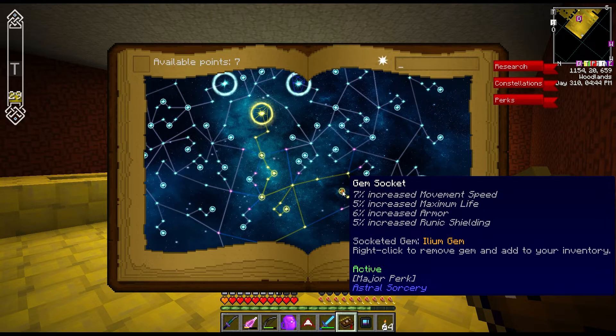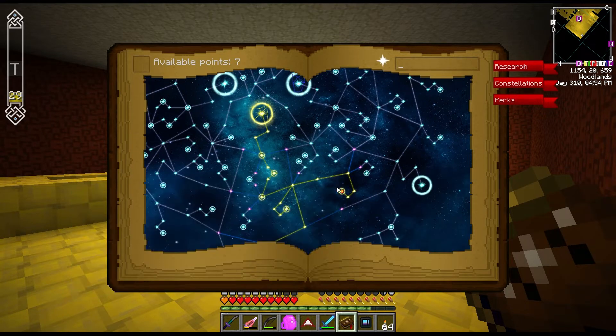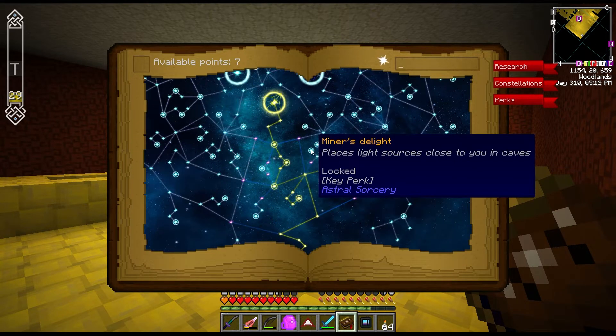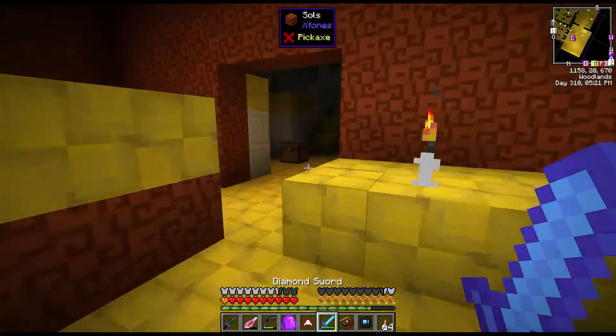I added a gem to our armor which gives us movement speed, life, armor, and runic shielding - one of those gems you can grow with the starlight that we made earlier. I'm going to take the Miner's Delight perk which places torches for us, lighting up behind us so we don't have mobs spawning.